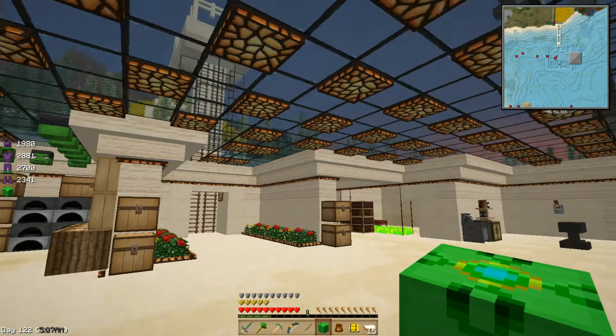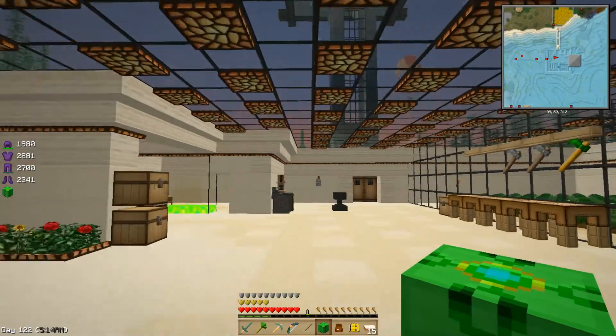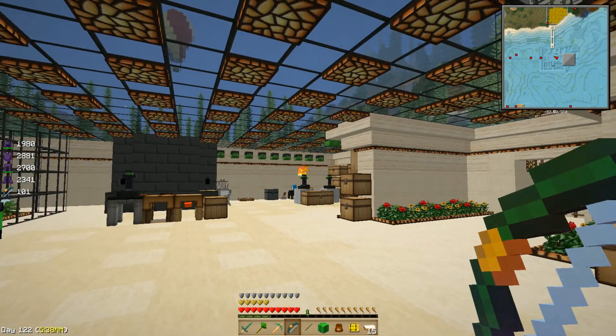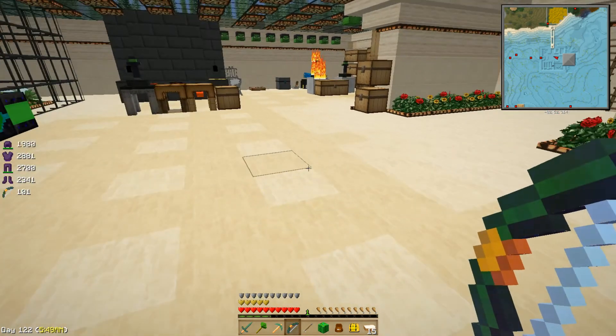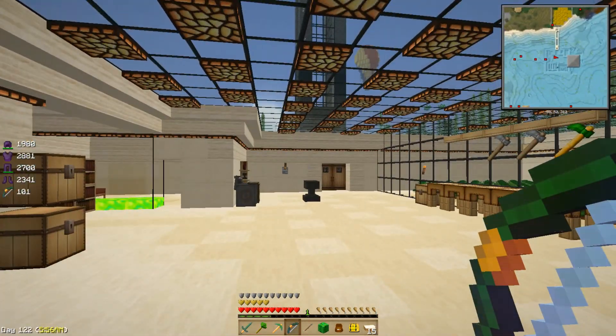We're getting ready to go do some dungeon fighting and stuff. We need to find the portal to the End — it's time to take our bow and lay into the old mean old dragon and shoot him in the butt several times. Yeah, here we go — burn zombie burn. But until next time, I'm Maverick76, see you later.